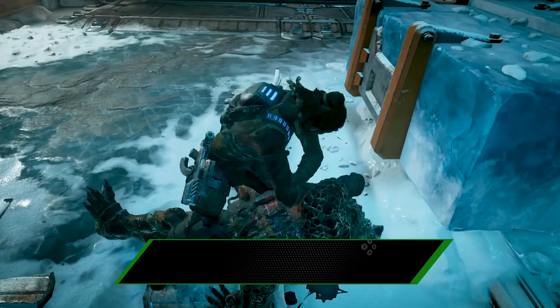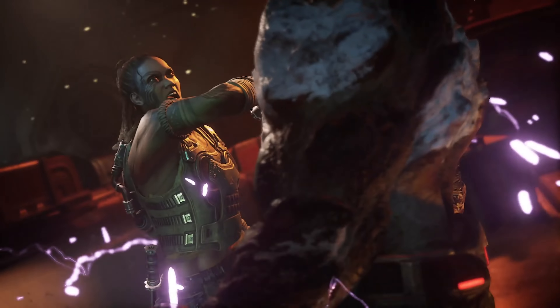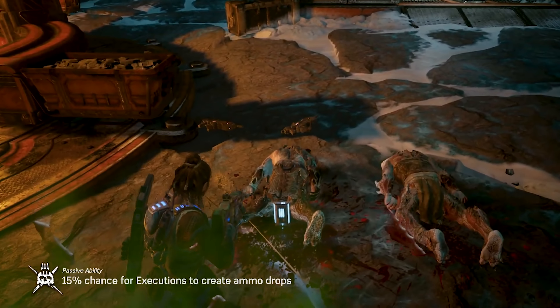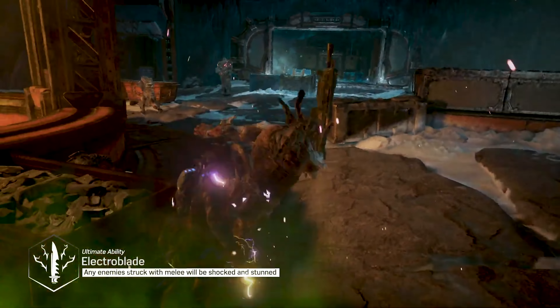The new Escape Mode introduces Team Scorpio, a team of three brand new characters known as Hivebusters. Starting with Lani, the Team Scout — described as an adrenaline junkie, she's perfect for any player who wants to rush ahead and take the fight to the enemy. Lani's executions have a chance of dropping extra ammo, and her ultimate ability equips her with a supercharged Electro Blade which shocks and stuns enemies. With Escape Mode putting you on a constant timer, Lani is a great way of clearing the battlefield so your squad mates can advance.